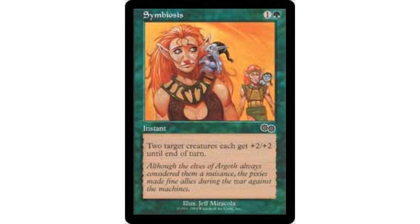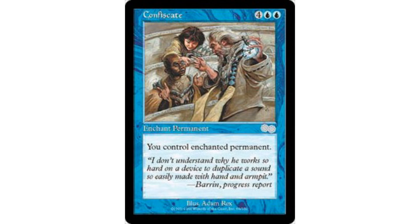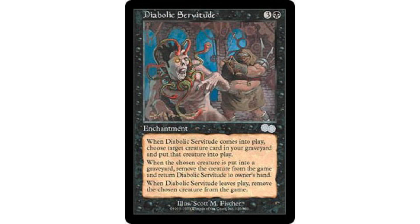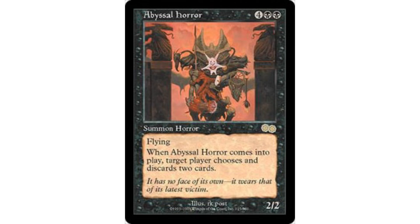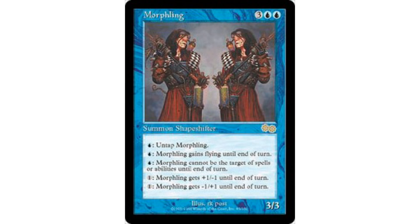At uncommons, worth noting: all of the embraces — whether they be Gaia's Embrace, Shara's Embrace, Vampiric Embrace, Zephid's Embrace, and Shiv's Embrace — are all really good. Yes, there's plenty of removal to kill them, but the effects are often so powerful. Confiscate is another very powerful uncommon, and Diabolic Servitude rounds out some of the better uncommons in Urza's Saga. As for bomb rares: Abyssal Horror, Crater Hellion, and Morphling — which was a constructed powerhouse due to the way damage stacked at the time.